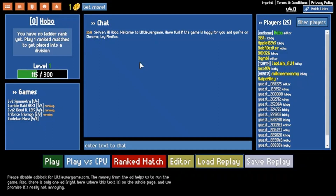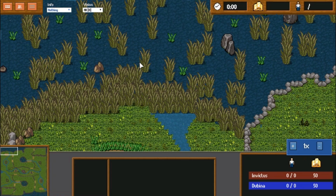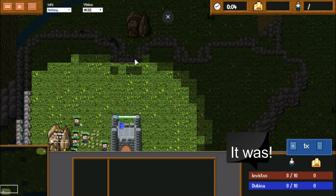Hello guys, this is Hobo coming to you live from Little Wargame. Today we've got an interesting match between Invictus and Dubbina. In the top right today we have Invictus, in the bottom left we have Dubbina.